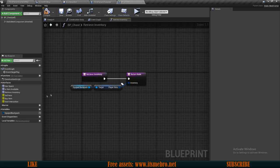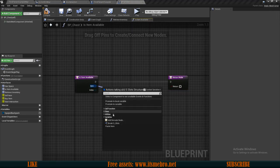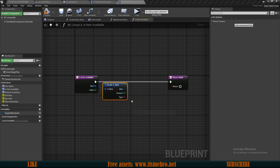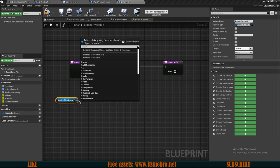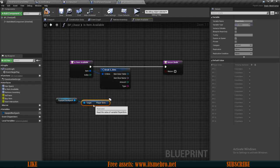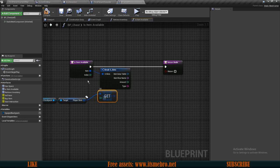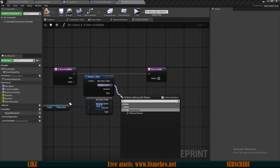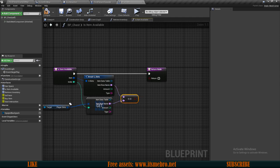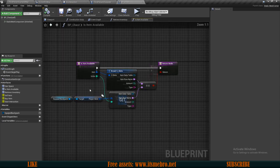This function is good. Now let's go to our is item available and here we simply want to break the slot structure of our item, break the item itself, then drag in our backpack and get the player slots. From those player slots we get a copy, use the index from the input to retrieve the item, split its pins, and check that the row names for both of these are equal — that they are the same items at that specific index. That's all for this function.